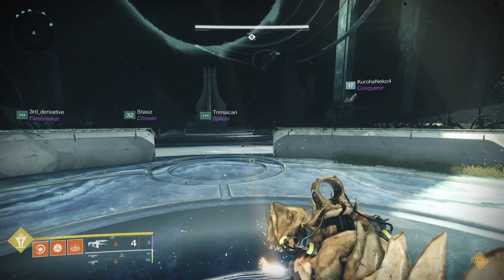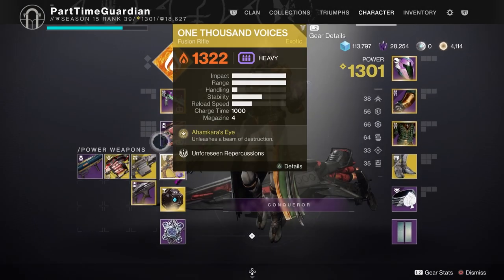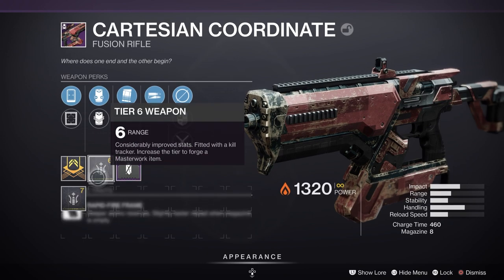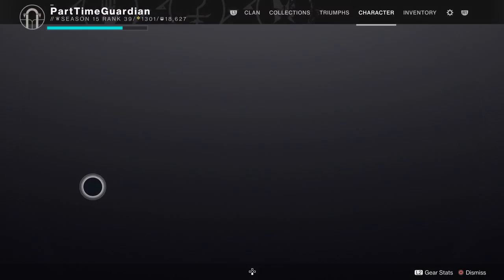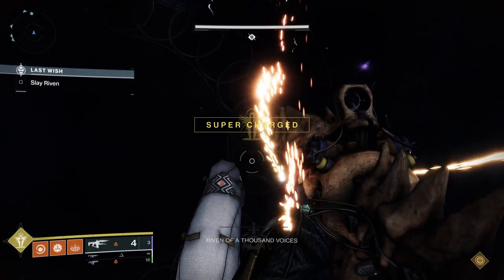For DPS, the way we're going to do this — in the past you've seen things like grenade launchers and linears, but we're going to use swords. Swords are probably the easiest way, and if you have Lament, it is absolutely the best way. We'll probably also have someone with a tractor cannon and a well. Those are the sort of things you're going to want for DPS.